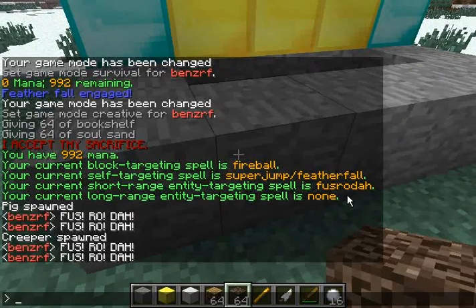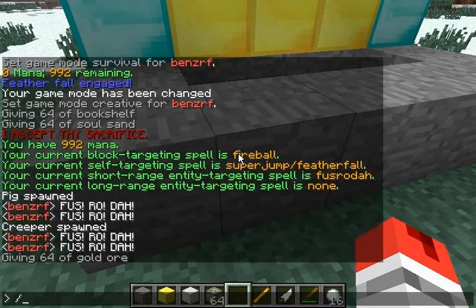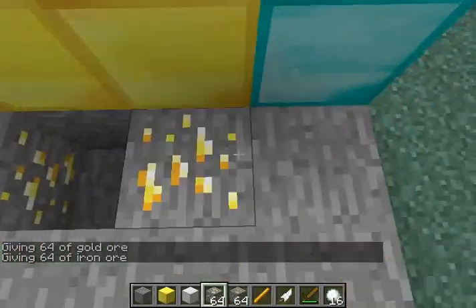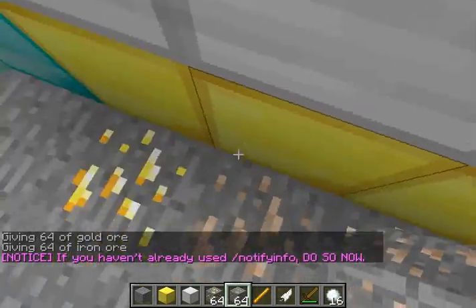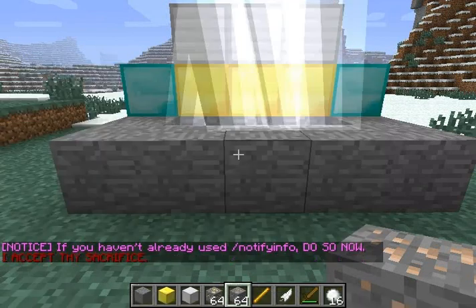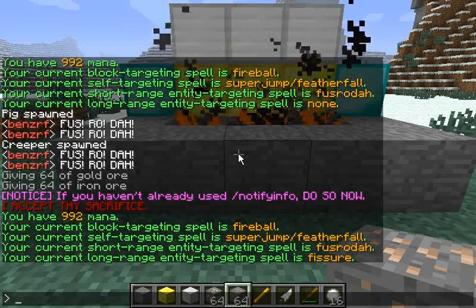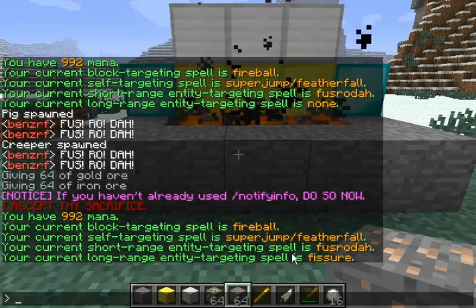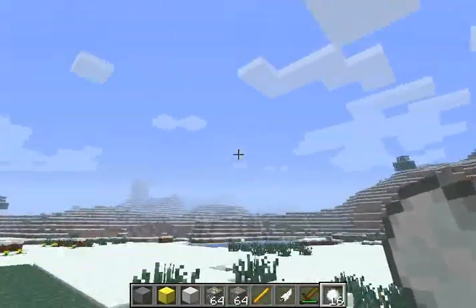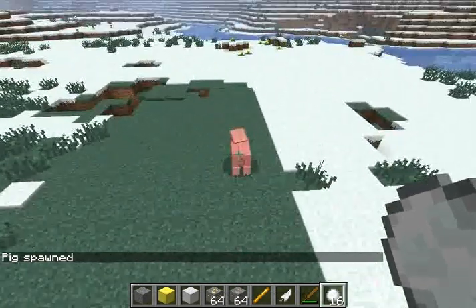Fourth type of spell: long-range entity-targeting. This one costs two gold ore and one iron ore. Again, they don't have to be in this order — I just think it looks nicer that way. As you can see, my long-range entity-targeting spell is now Fusur. Long-range entity-targeting spells are cast with a snowball. You just hit the mob you want to target. And this is Fusur.